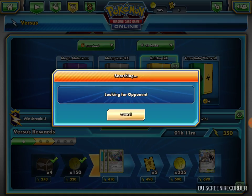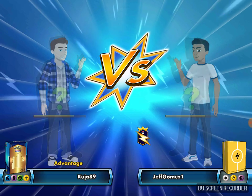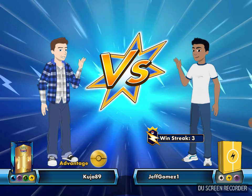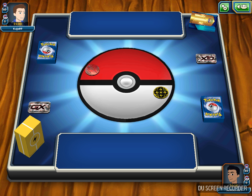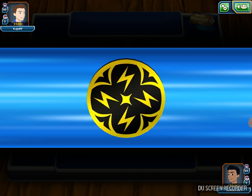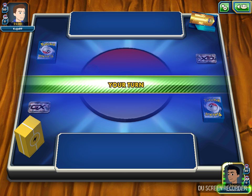I have a three-game winning streak so let's continue that. We got a game — we are playing today against Kuja89. I think I'm playing against Water, Psychic, Grass, and Lightning — probably the Galissapod Garbodor deck. I don't think it's a bad matchup because I consistently need to hit 210. I get to choose the coin flip and I'm definitely going first, which is awesome. Hopefully I can throw that first-turn Brigette.